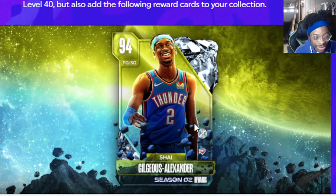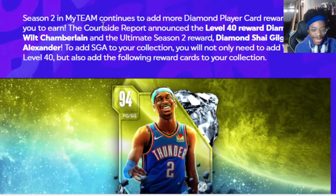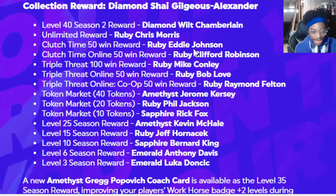We got Shaq Gillis — I wish he had his afro though. Season Two in MyTeam continues to add more Diamond player card awards to earn. The courtside announced the Level 40 reward is Diamond Wilt Chamberlain, and the ultimate Season Two reward is Diamond Shaq Gillis Alexander. To add Shaq to your collection, you not only need to reach Level 40 but also need the following reward cards. It's basically the same as last season.